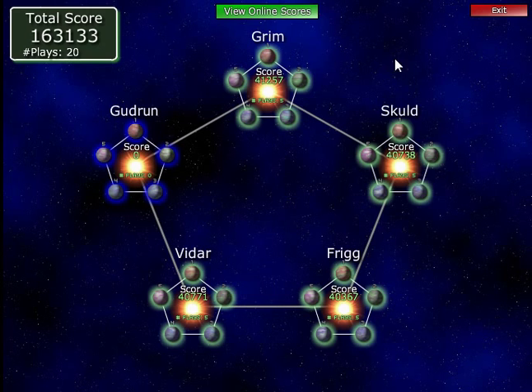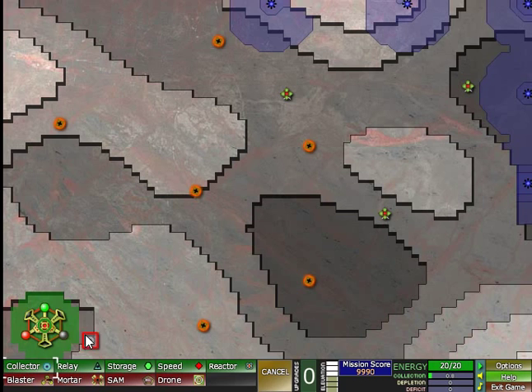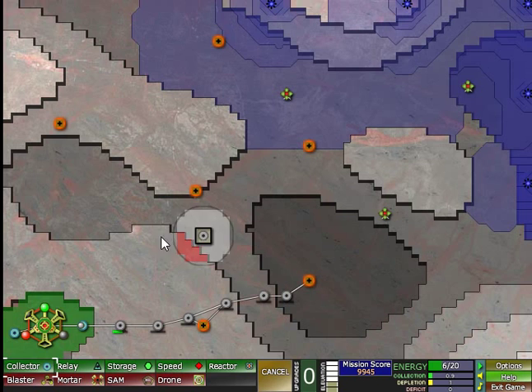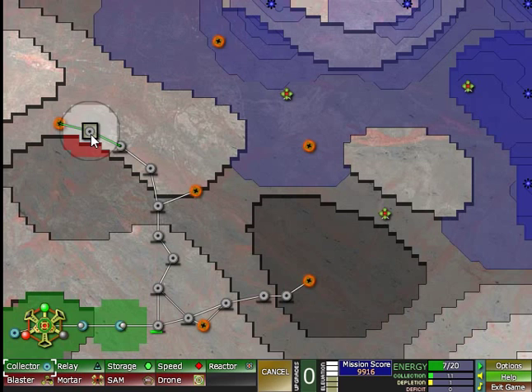Welcome back folks to another exciting episode of Creeper World. It's time for the first good rune planet, let's go there and see what happens. Doesn't look so bad — tons of upgrade nodes for one thing, which is nifty. Can I grab those? Might be possible. Okay, probably not all of them, but maybe four — unless this stuff creeps all the way here of course.